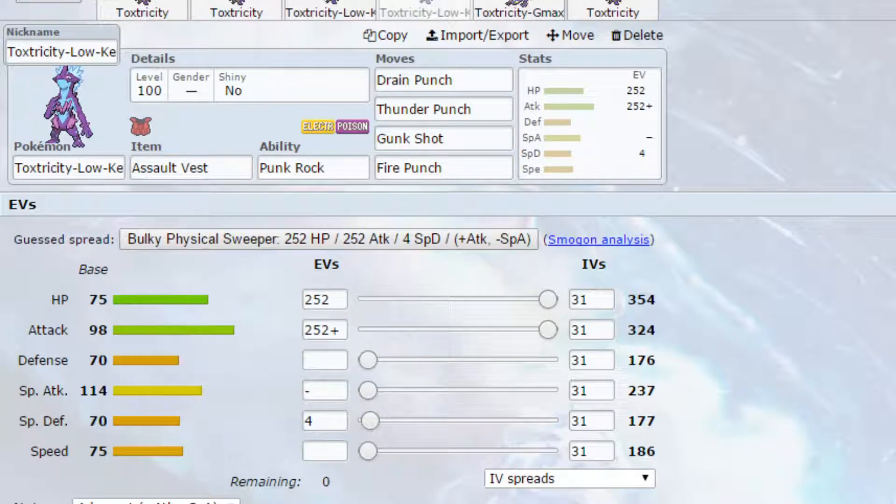We've then got the other Toxtricity form. The difference between them is that I think the High Key or Low Key form gets access to Venom Drench and the other form gets access to Eerie Impulse — that's the only move difference between them, along with the natures they are. Both of these moves are interchangeable on these sets. You can mint them once they're evolved and they will still get any nature that you give them.